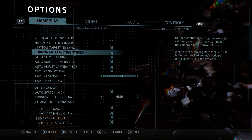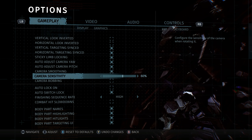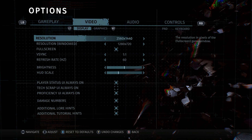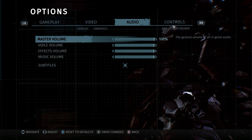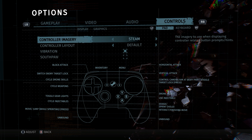For the game settings, I turned off camera bobbing, set camera sensitivity to 60%, and video settings to very high at 1440p. I'm on a GTX 1080, which is why it runs well at those settings. A cool thing for this game is the controller imagery options.